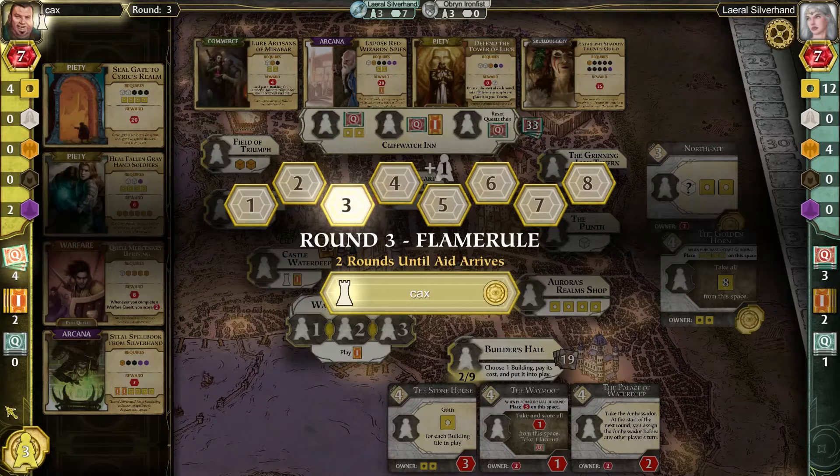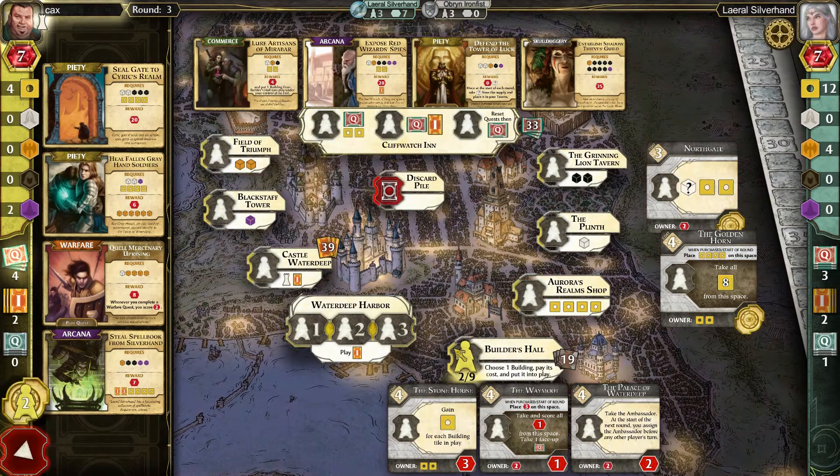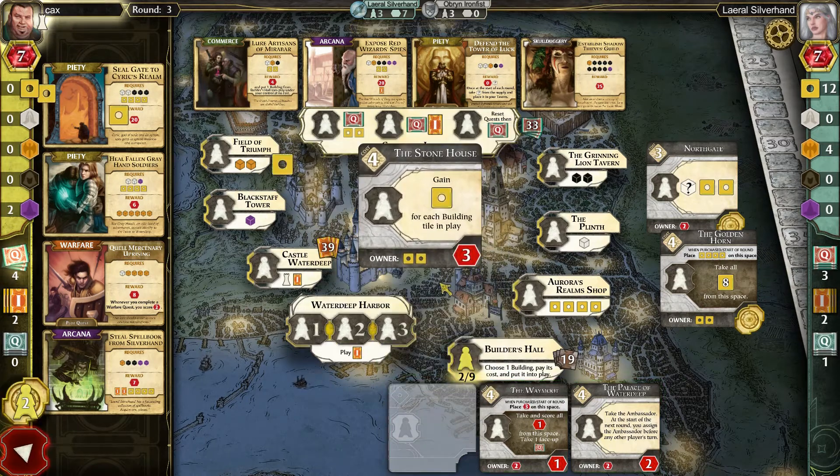We'll be going first here. I'm not overly concerned at this point about how low I am. The Builder's Hall I'm going to have to do right away. Take the ambassador at the start of the turn. When purchased, place three VPs on this space — take and score all in the space. Now that there's three, that gains a little more respect on that front.